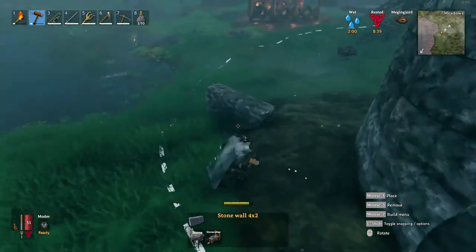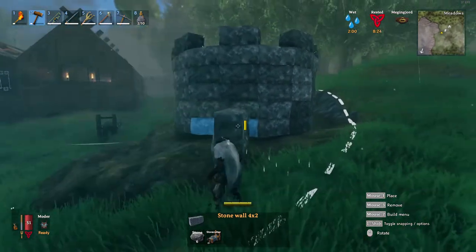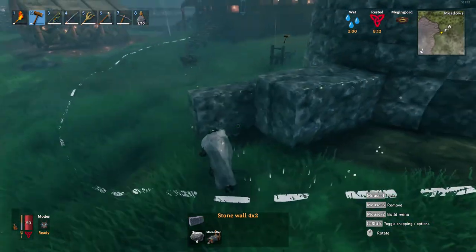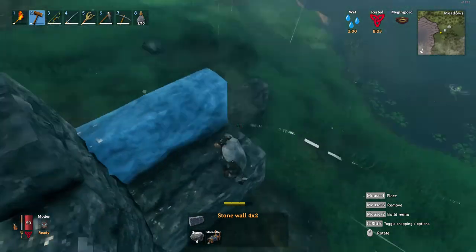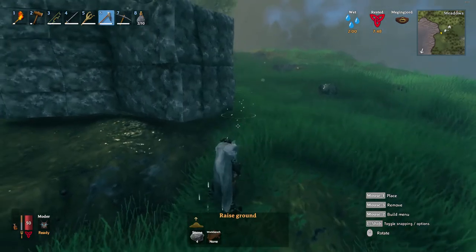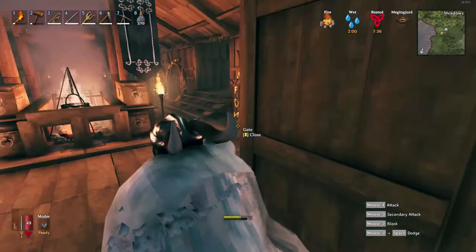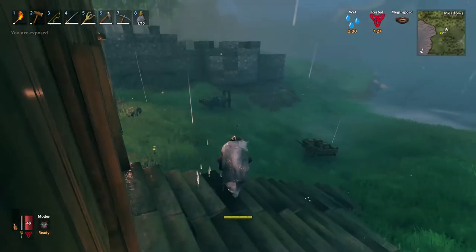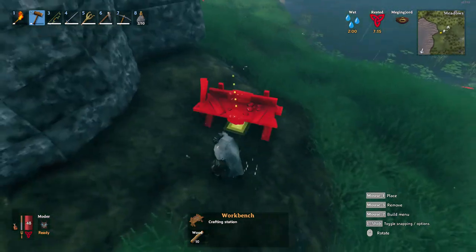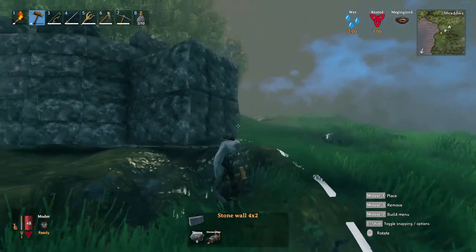Now I kind of want to do the same thing as when placing the tower — holding Shift to free-place things. It's basically just in reverse: you're going wall out instead of tower out. Running out of stone already. I need wood to make a workbench because you can't work the earth without a workbench apparently.